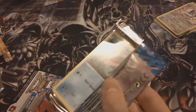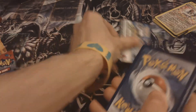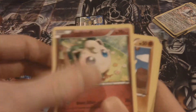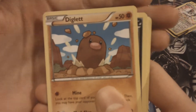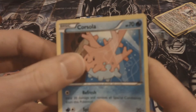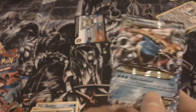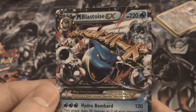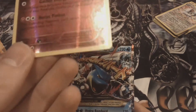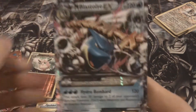We have to get a holo or EX in this pack. Got the Yveltal artwork, got the Yveltal promo — maybe it's a Yveltal type of day. Hopefully we get something really sweet out of here. We have a Shellder, Jigglypuff, Diglett, Sandile, Froakie, Fairy Garden, Sableye, and a Corsola. Our Reverse — oh my god — it's a Mega Blastoise EX! That's sweet. Holy crap. And our Rare Reverse is a Wigglytuff. That Mega Blastoise — the colors on that are awesome.